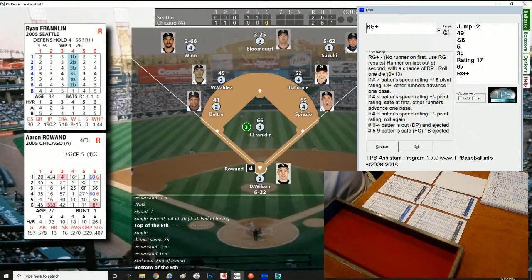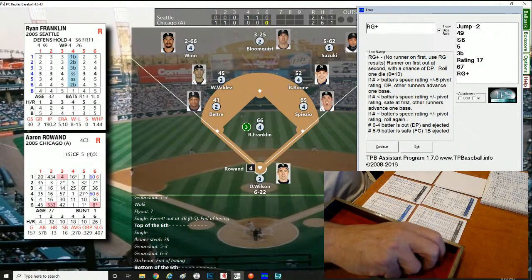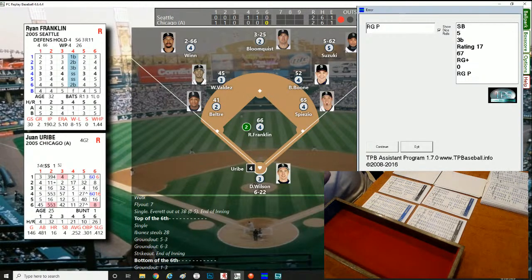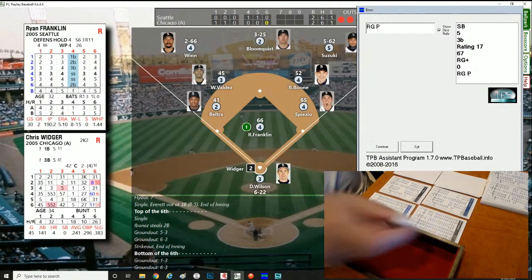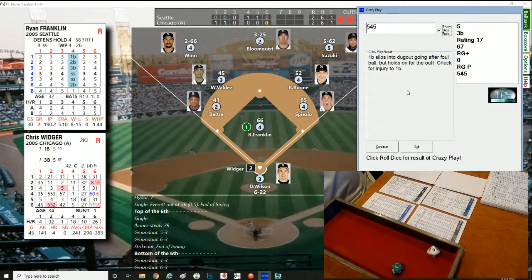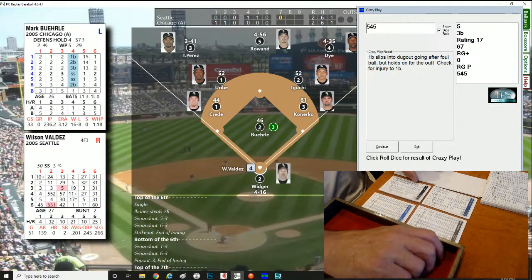Bottom of the sixth: Aaron Rowand up — roll of 021, error check, but just a routine grounder back to the pitcher. One down. Juan Uribe — roll of 246, right-hander, routine grounder to short. Widger — Mr. Noodle Arm, plus-three — and a 001 crazy play! First baseman slips into the dugout going after a foul ball but holds on for the out. Pop-up to the first baseman, no injury on the play. Easy 1-2-3 inning, we go to the top of the seventh.